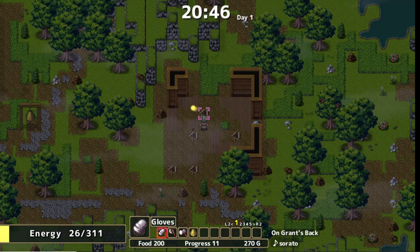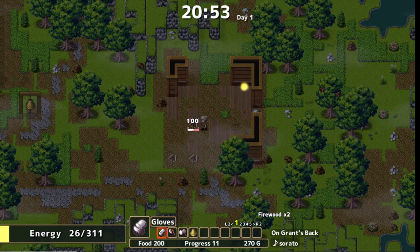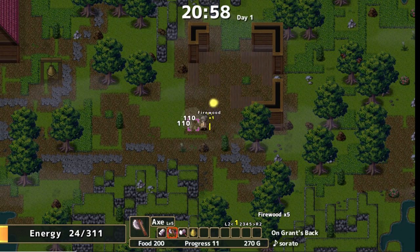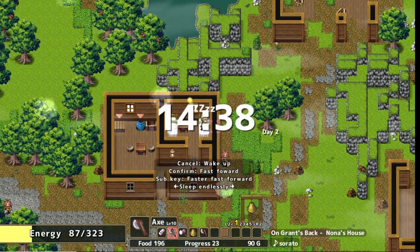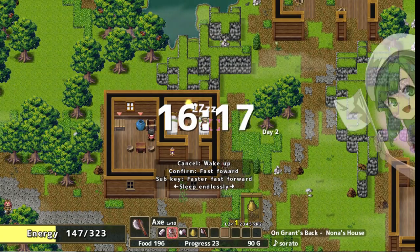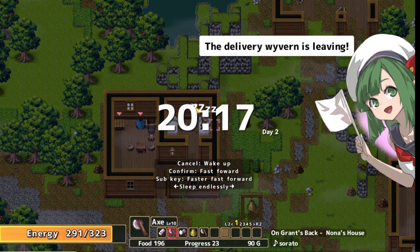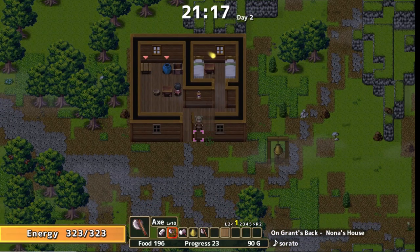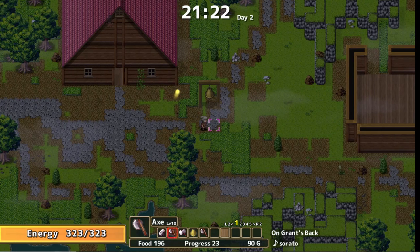Or how about a different issue: the extremely fast respawn rate of resources on the map. Never in my life did I think I would find myself annoyed at having lots of resources, but when you're trying to build homes, design a village, feed a dragon, raise pigs, grow crops that have to be rotated because the soil loses nutrients, and expand your house to fit all the upgrade machines — but random trees grew right next to your house overnight — it becomes hard to balance all of these tasks and keep your land looking neat.